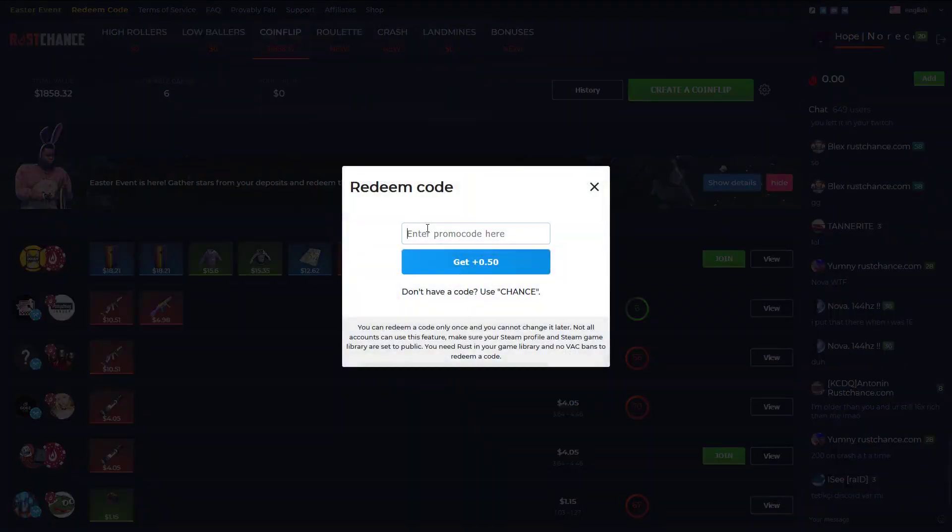Once you are at Rush, go to redeem codes, type in 'hopeless' for a free 50 cents.